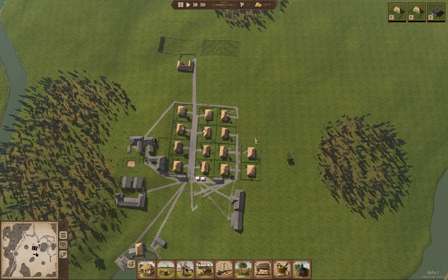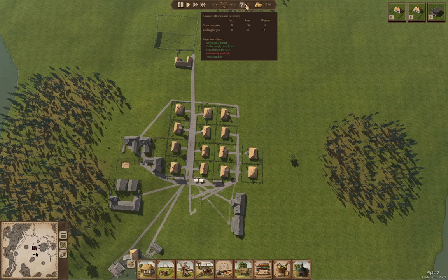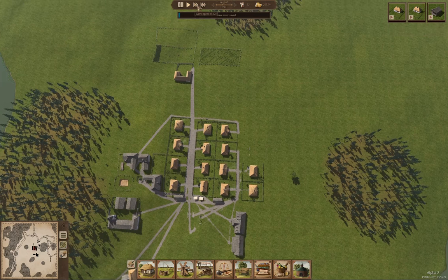What we're working on here is we need to get some more houses up because we have a bit of a labor shortage. Based on that labor shortage, we definitely need to have a few more residents. Anyway, let's kick up the tempo here.